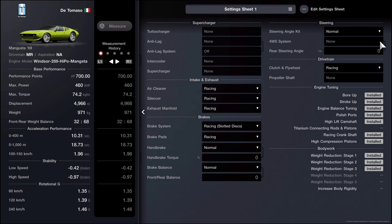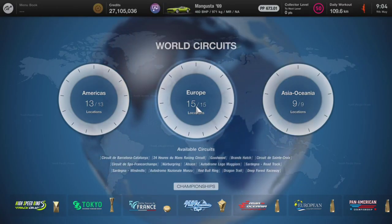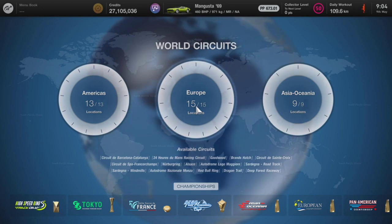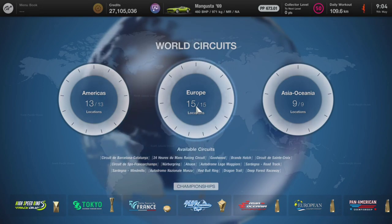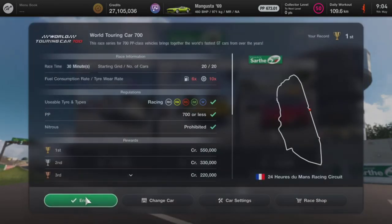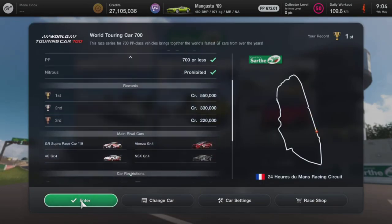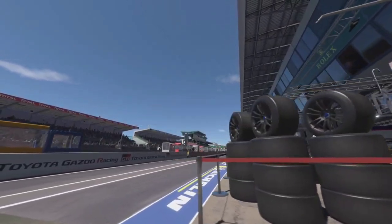With the car set at 700 PP, let's go to our event. We are going to be doing the WTC 700 Around Le Monde. This is a 30-minute event that will earn you 825,000 credits. This event unlocks at the end of level 39, so if you haven't completed menu book 39, you need to get it done so you can start earning some serious credits. With that being said, let's jump straight into the race.